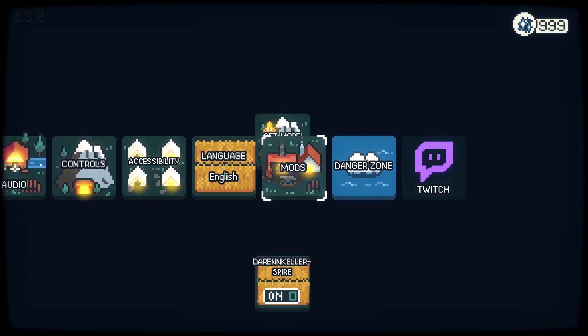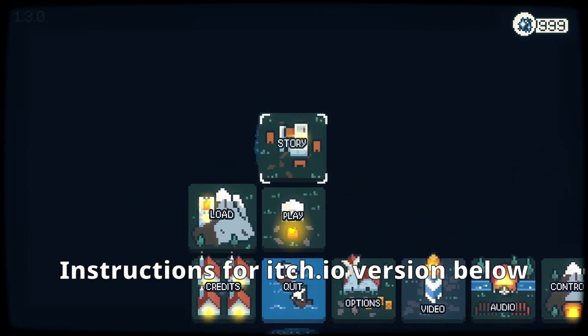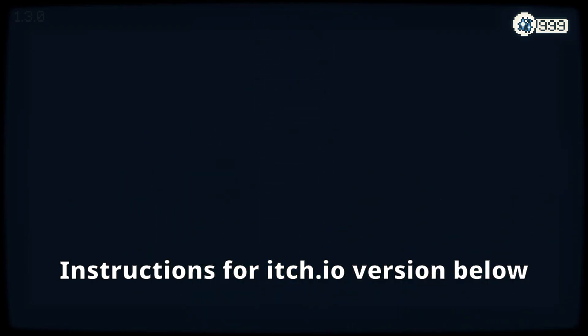If you're using the itch.io version of the game, just download the mods on each page and add them in a folder next to the game files.